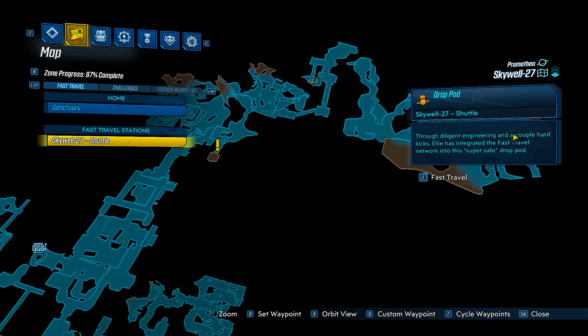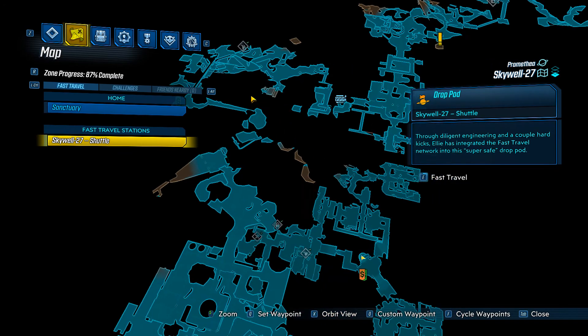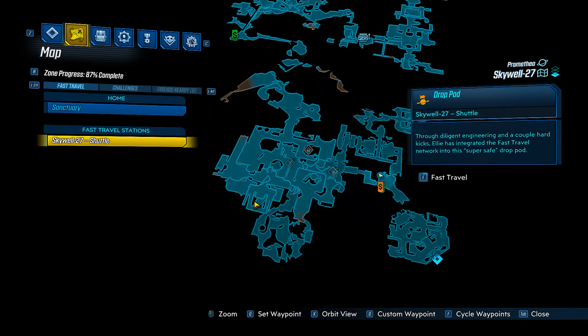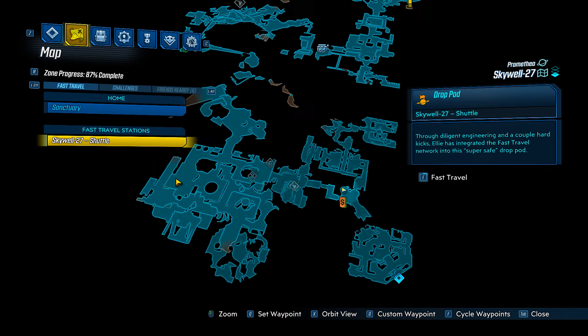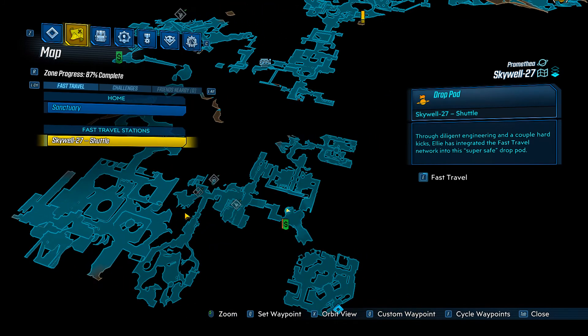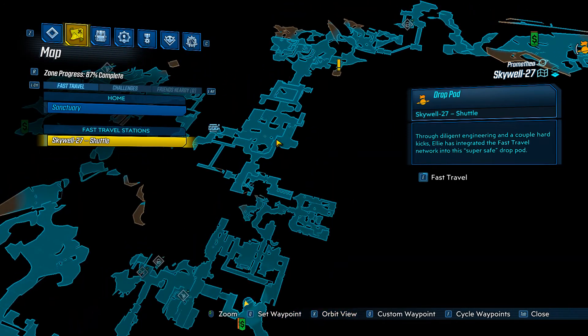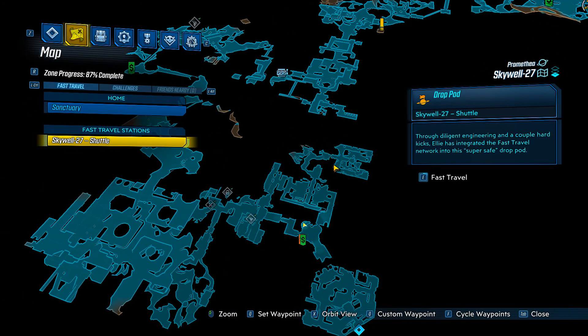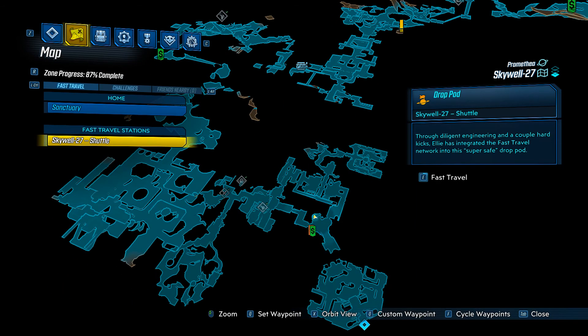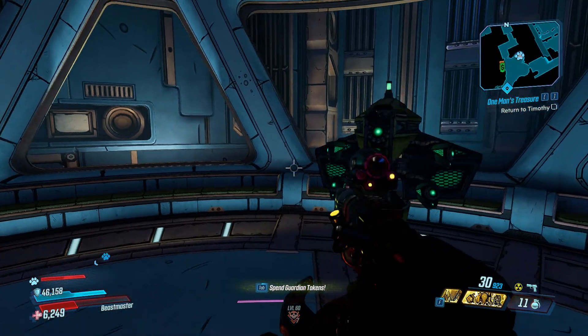You enter the zone right up here and have to run all the way through the zone and climb through the shafts until you get to this area. In this area you'll drop down and run past Handsome Jackie and come to right here, which is where there's a save terminal. I think there's also a drop down or an elevator that puts you in this area, but I'm unfamiliar with that route and can't say for sure whether it exists.